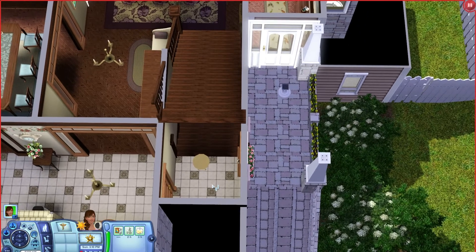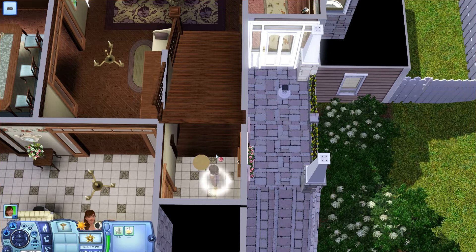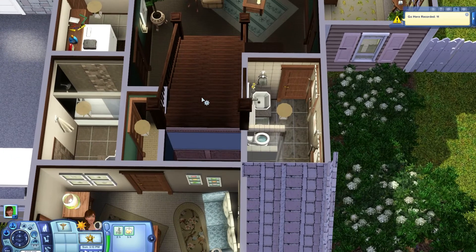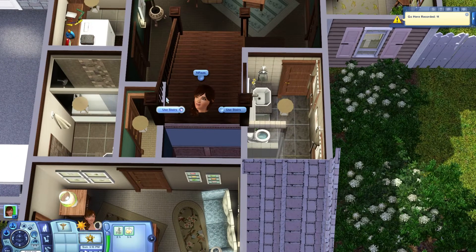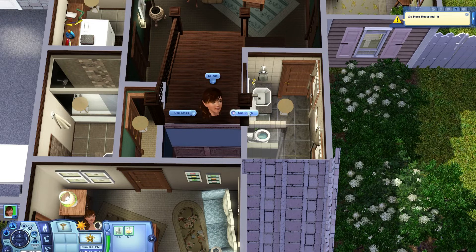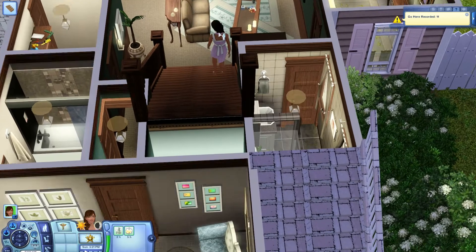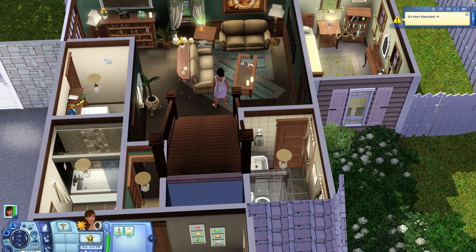So I'll go ahead and bring our sim up here. We're going to teleport her up and have her use these stairs. I have to come down to this level to get her to use them. We're going to click use stairs. As you can see, she can go down them just fine without any problems whatsoever.